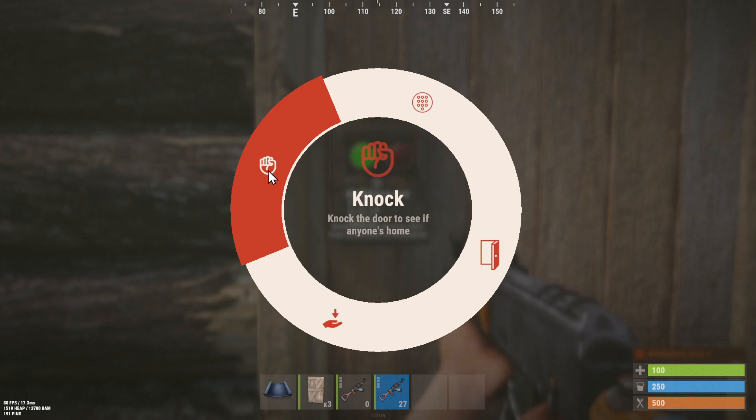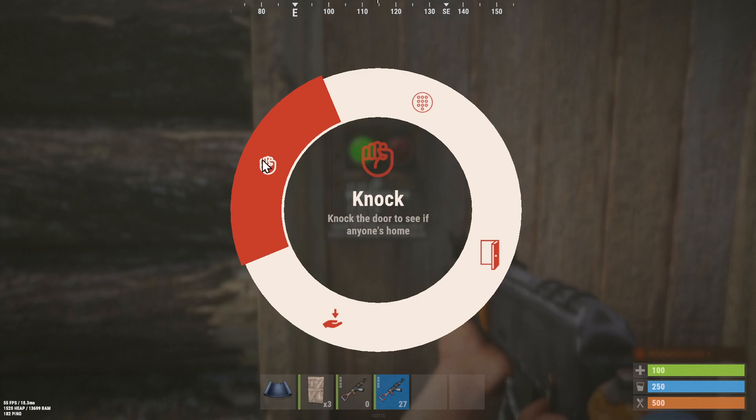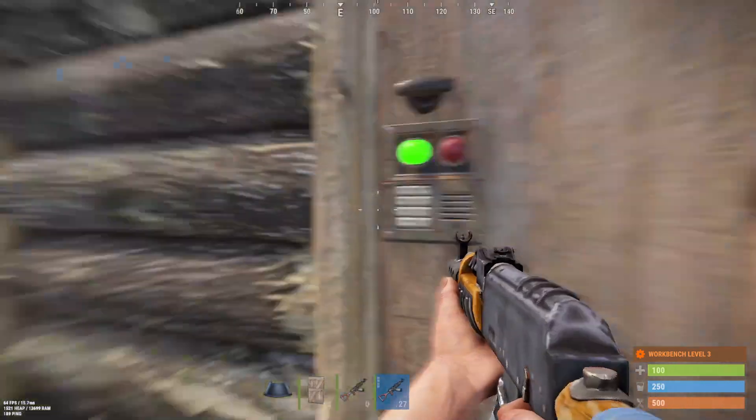Left-click on the mouse and keep holding this down to knock the door to see if anyone's home. So if you didn't answer the door, you're probably really scared. Just keep knocking here, and you can hear it knock.